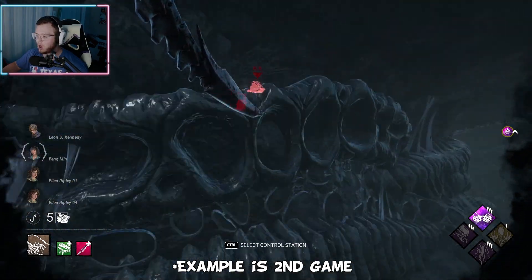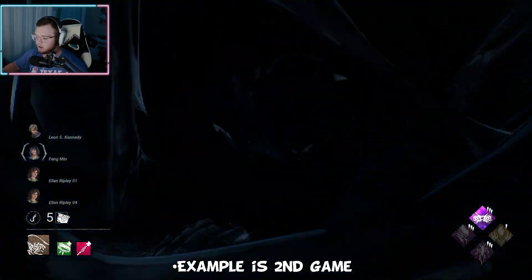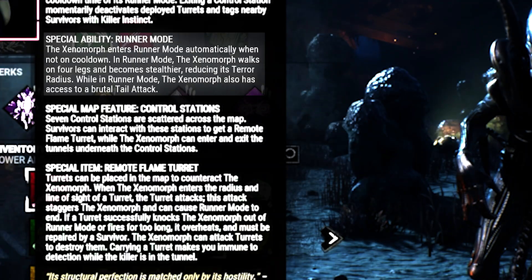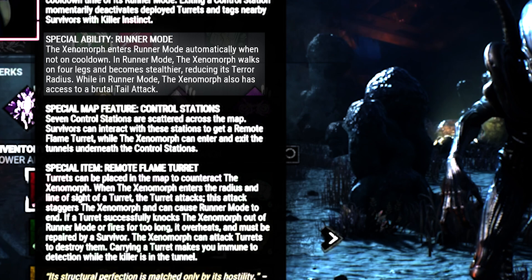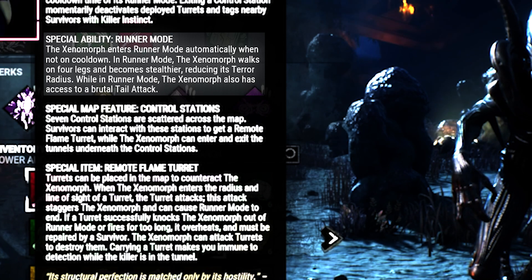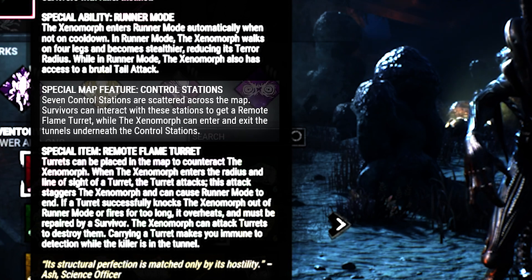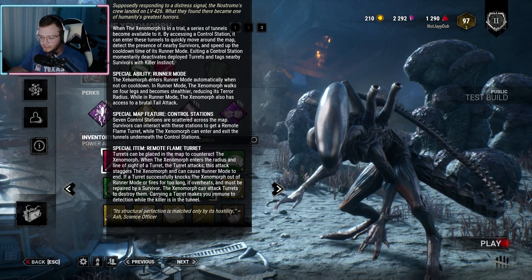In the first game, you'll notice I don't use the tunnel mechanic at all, and that's because I didn't understand the control stations. In the second game, you'll see that I use them and how awesome it looks. You have runner mode — after a certain amount of time, you start walking on four legs, you become stealthy, reducing your terror radius, and you can use your tail attack and hit survivors from a distance.